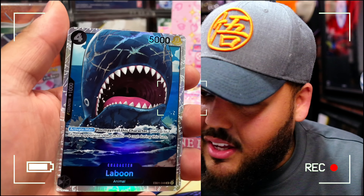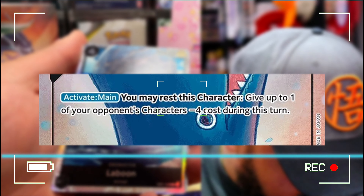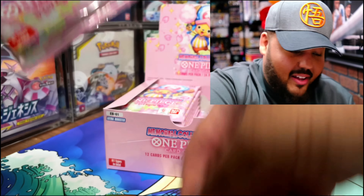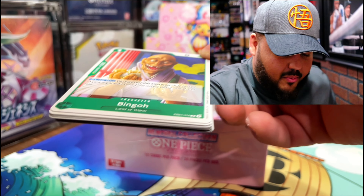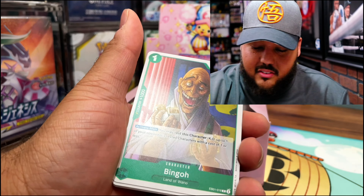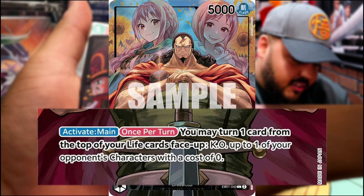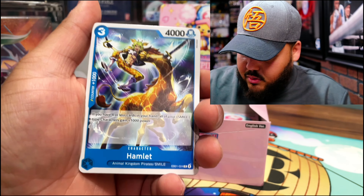I didn't even know this card existed. You may rest this character; give up to one of your opponent's characters minus four thousand during this turn. Not bad — if we were doing more black decks I'd probably work with it. Let me check Kairos's card: Activate Main once per turn — you may turn one card from the top of your life card space up, then KO up to one of your opponent's characters with a cost of zero. Yeah, it works with the Desirosa deck.